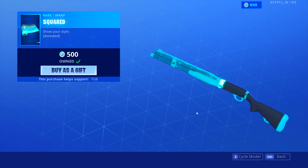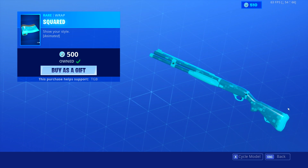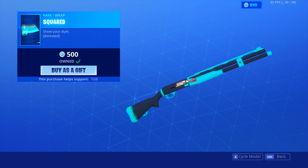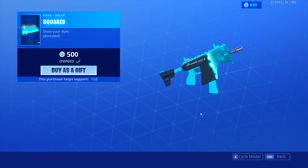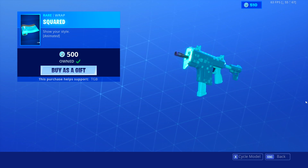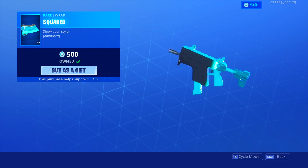Let's see it on the combat shotgun. I love it when it's black with the light blue accents, and it still looks good when it's all blue. Such a good wrap in my opinion, it's so fire. We got it with the burst SMG here — this is it being all blue and then the black fade in.